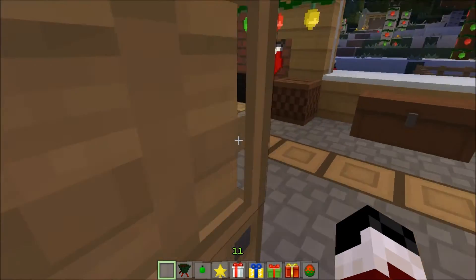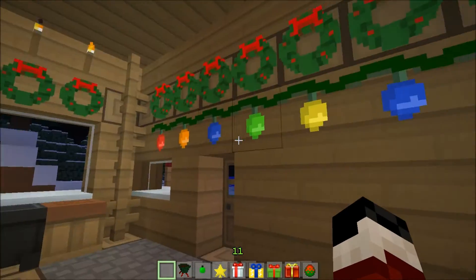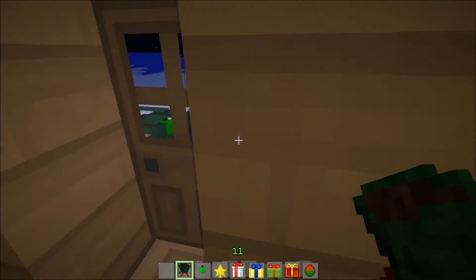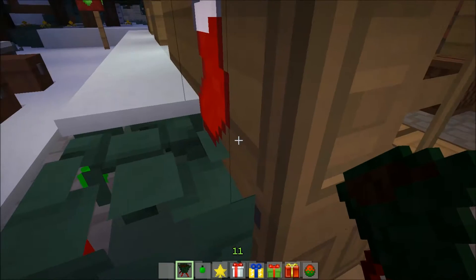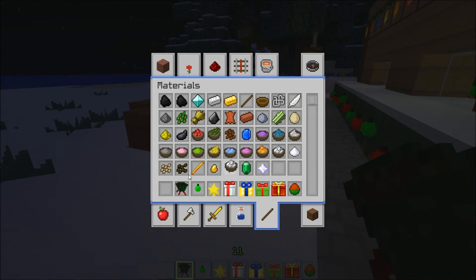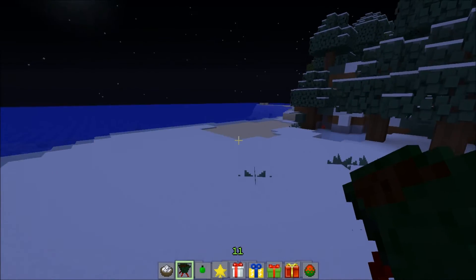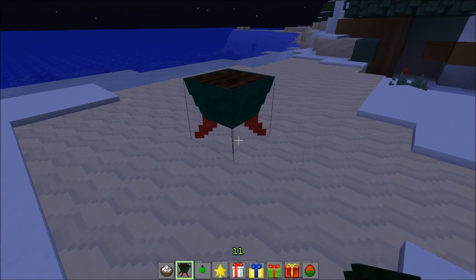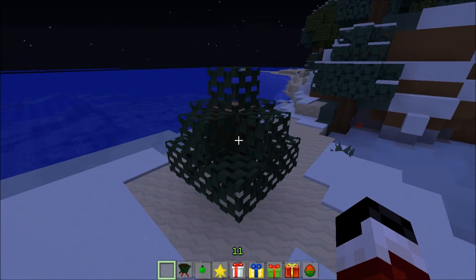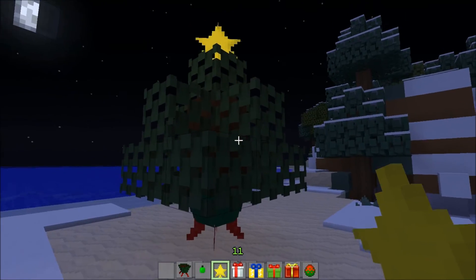Let's go ahead and head back inside. As you can see, this is all Christmasified, and here is the tree. If you take the tree stand and go out to the beach, place it down, put some bone meal on it — BOOM! You got yourself an instant tree, baby! And you just place your little star on top. You've got yourself a little tree!